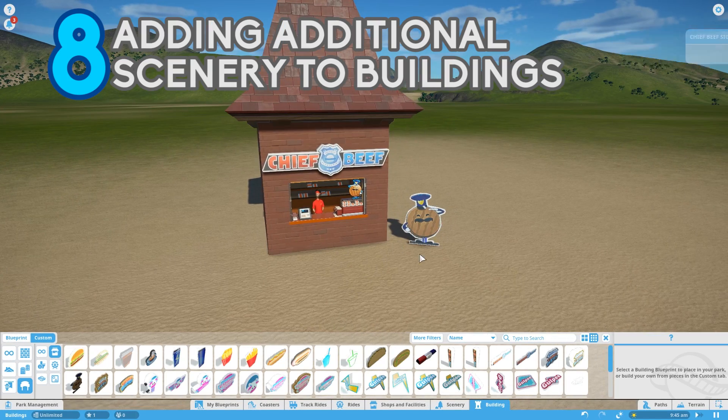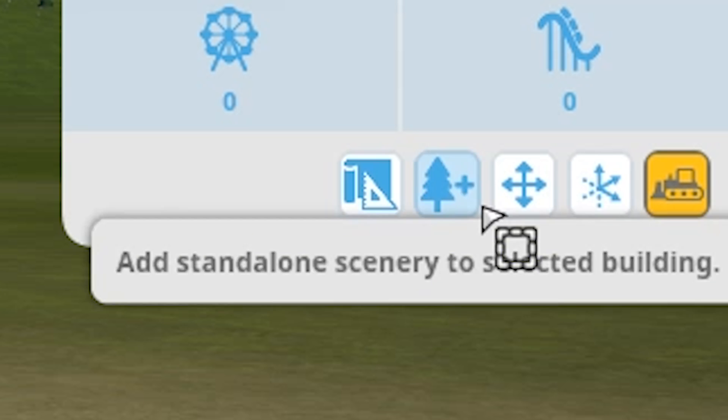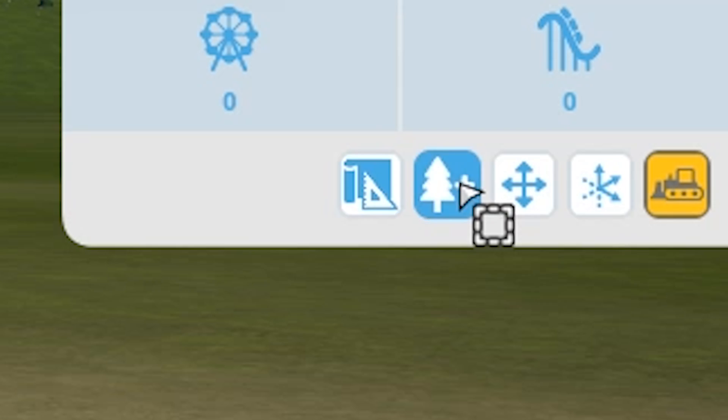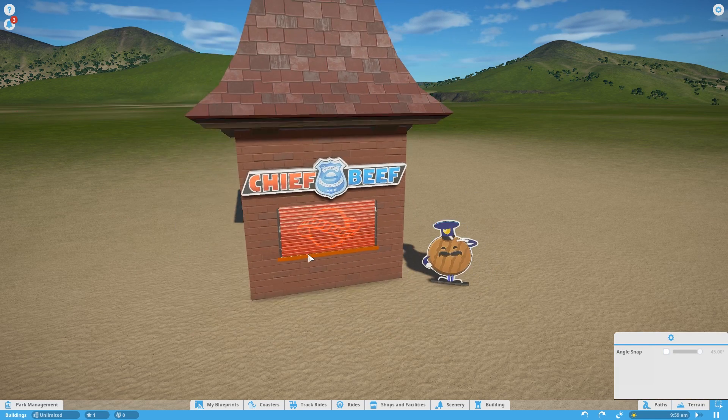If you've made a building with some scenery that goes alongside it, but the scenery isn't connected to the building because you've placed it on the floor nearby, if you select them with the multi-select tool, there is a button that says Add Spare Scenery to Building. If you click that, it now all acts as one piece. Very useful.